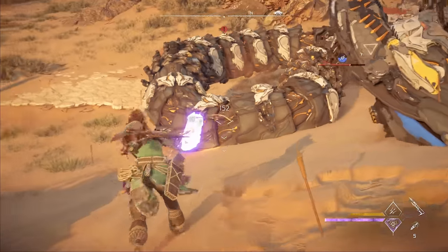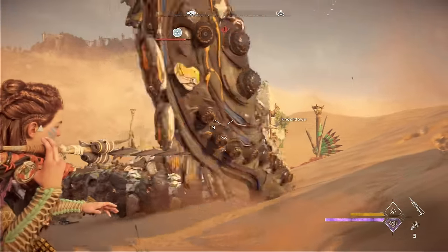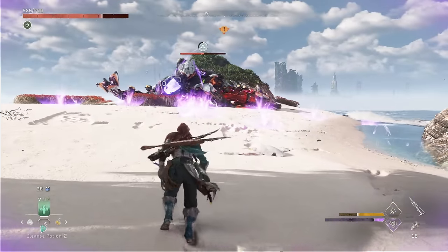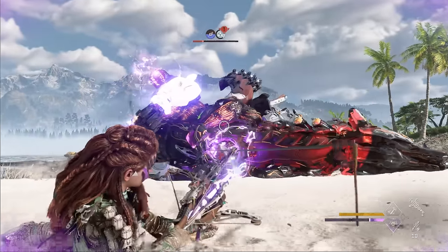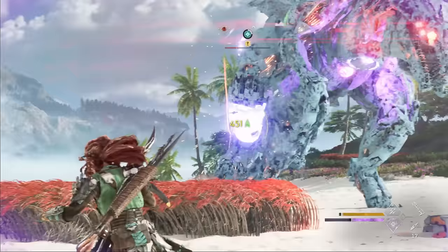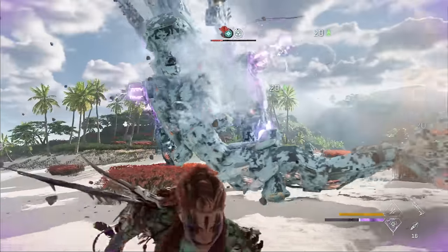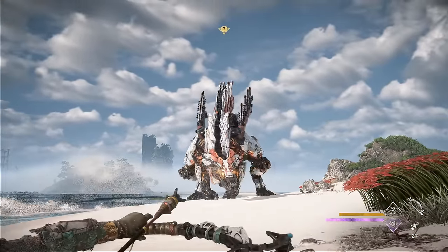Drill spikes can be used to trigger knockdowns, which stun large machines for 12 seconds. Similar to tying machines down, knockdowns make it easy to target components, reload weapons, heal, or do anything else you need. For the Slaughter Spine, the knockdown prevents it from attacking and allows us to easily tie it down again. It's important to hit machines in the legs when trying to trigger a knockdown, because the legs are the only zone that allows knockdowns to be triggered normally. The knockdown shot weapon technique for hunter bows is an exception and can be used on any body part.